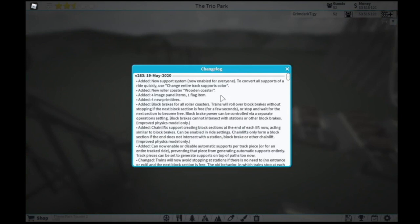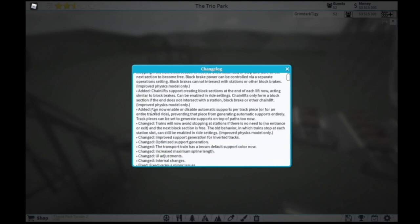Now we're back in the changelog. They also added the new roller coaster — the wooden coaster, which you've already seen, but I will show that off more and all the features of it. They added four image panels and one flag, four new primitives. These next two things just talk about block brakes, which I will go over later, and chain lift support, creating block sections at the end of the lifts.